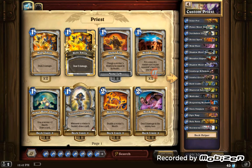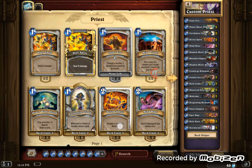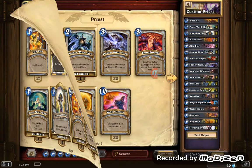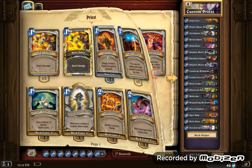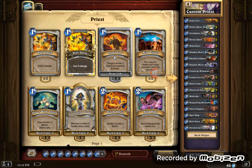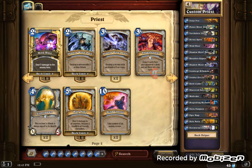There's a combo you can do to make Lightspawn have over 20 attack, and I'll explain that in this video. To do this you're gonna need Inner Fire, two Divine Spirits, and of course Lightspawn. The play is: summon Lightspawn, he gains five attack. On your next turn you have five mana. Lightspawn has five attack and five health because of his effect. Activate your two Divine Spirits to double Lightspawn's health.